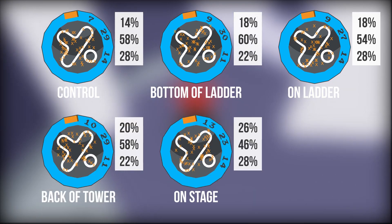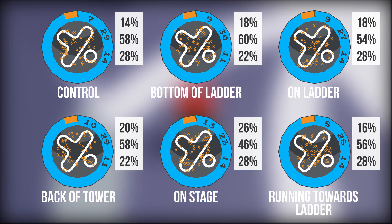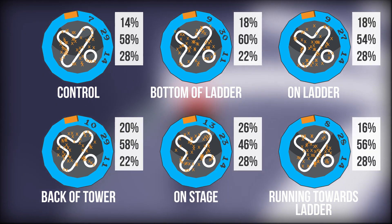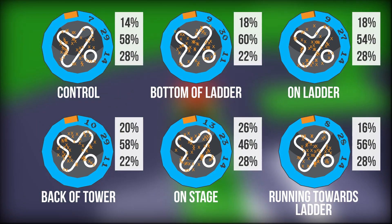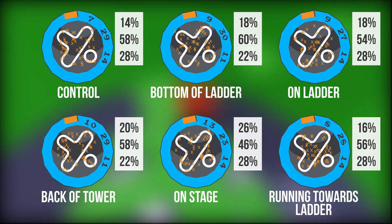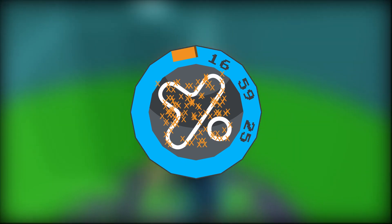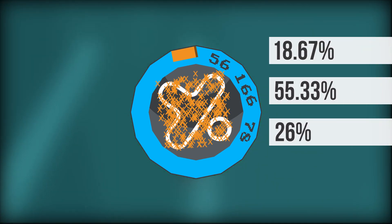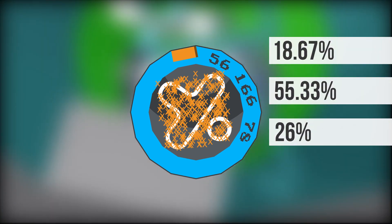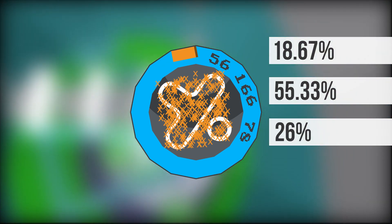Let me just pop all 6 results up on screen. In all the tests the middle zone is by far the most likely place you will spawn, second is the far zone, and you seem to have far less chance of spawning in the close zone. If I collate all 300 tests together, the middle zone wins with an average of 55.33%, the far zone is next with 26%, and the close zone is last with 18.67%.